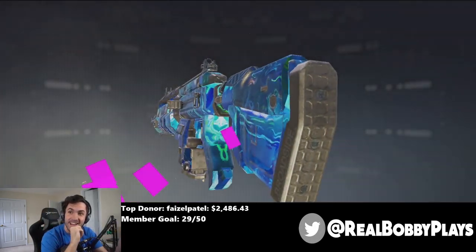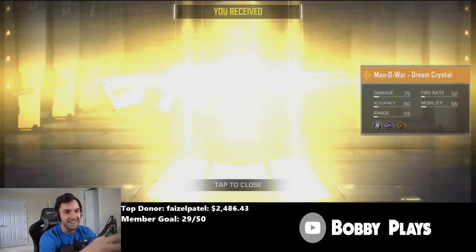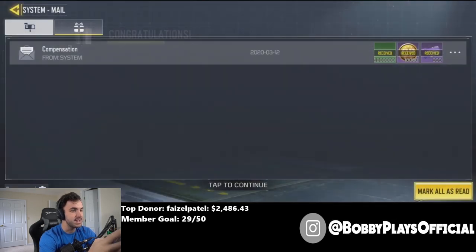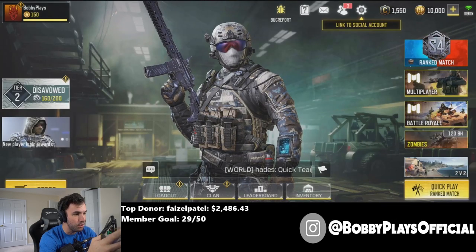We get the AK-47 Red Action — it's actually crazy what they give you in the beta server. We get the Man of War, and we get 10,000 CP, so we're gonna go buy everything out of the store real quick.